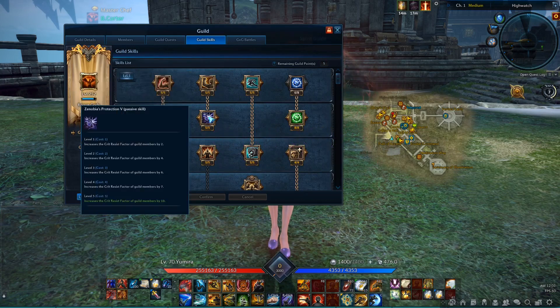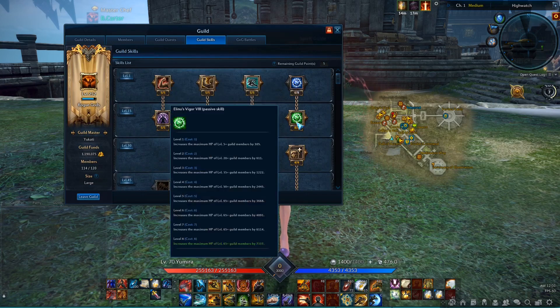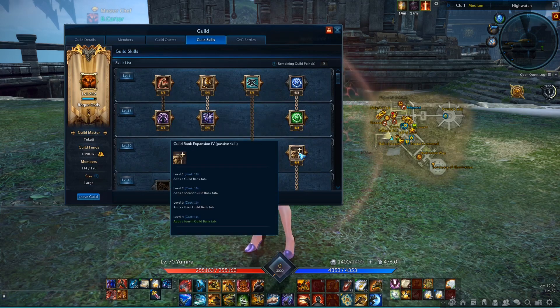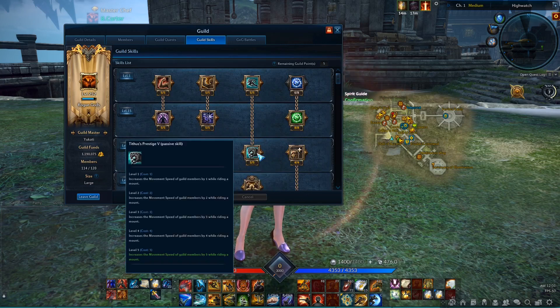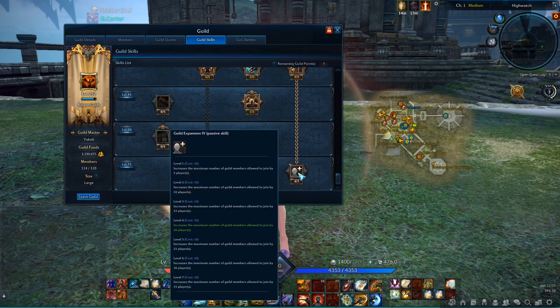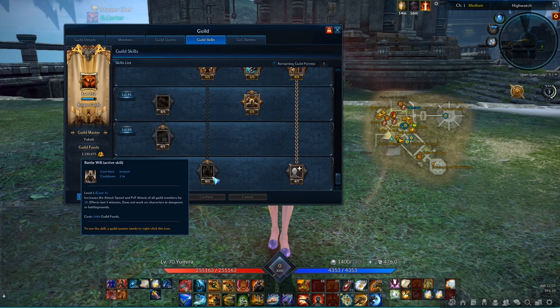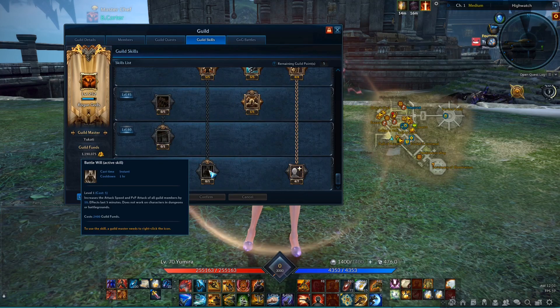Leveling up the guild gives points which can be spent on guild skills. There are skills which increase the members' base stats such as power, crit factor, HP or MP, but there are also skills that give temporary PvP buffs or let the guild master summon the guild members. The guild master can choose new skills in the guild skill tab of the guild window.